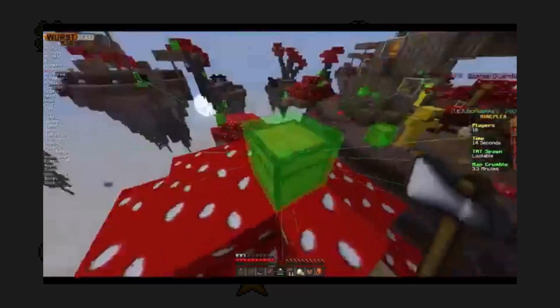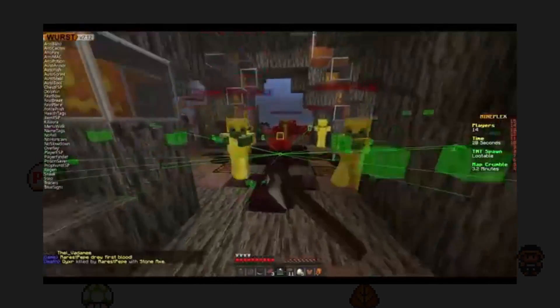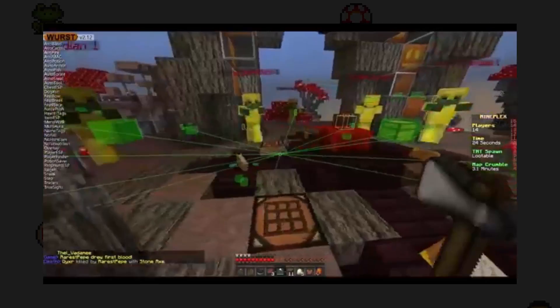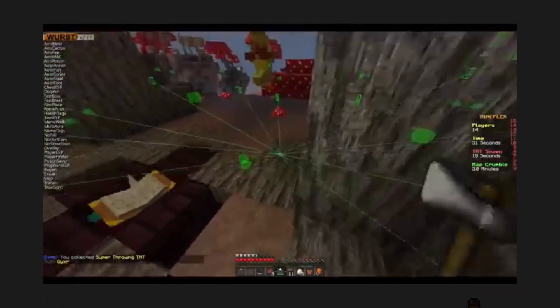These clients come with different features and are optimised for different aspects of play, such as competing in PvP, X-Ray to allow the user to see resources underground, and even ones for griefing. The ESL league for Minecraft actually allows certain hacks such as resource packs, but it still bans plenty including aimbots, and demands all participants use their anti-cheat software.